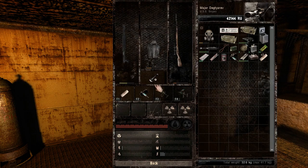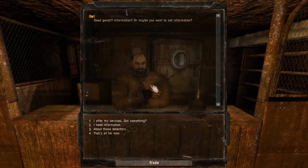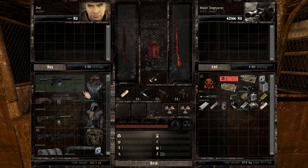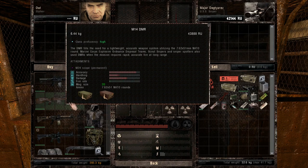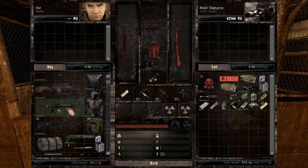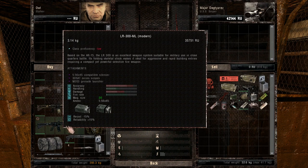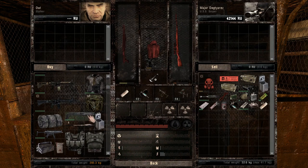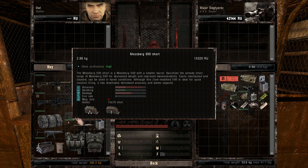So what am I up to? I'm up to 42,144. Not bad. What does he got? M4A1... M14 — that costs more than I have. LR300ML... that one's a modern edition, but they're both low. Mossberg 500 short.